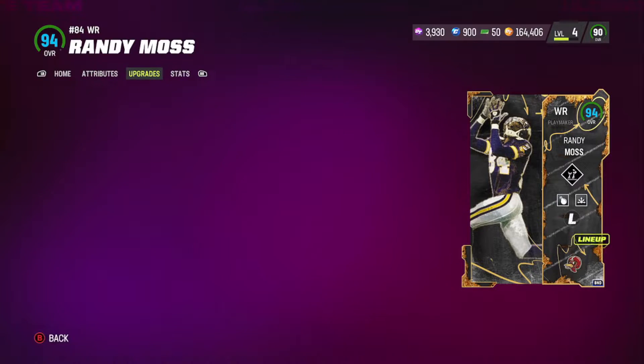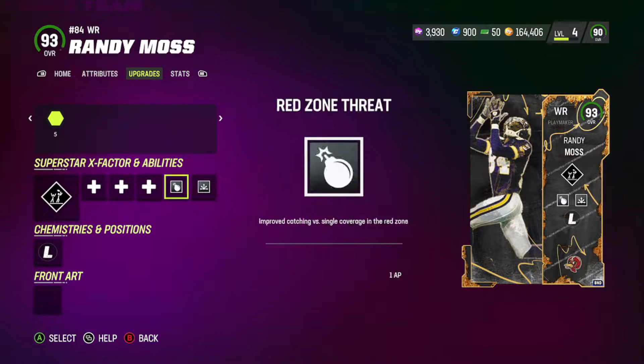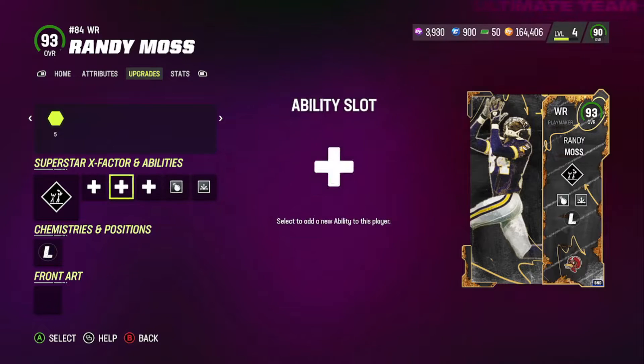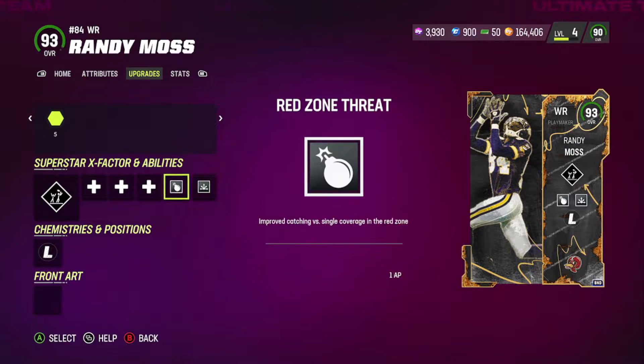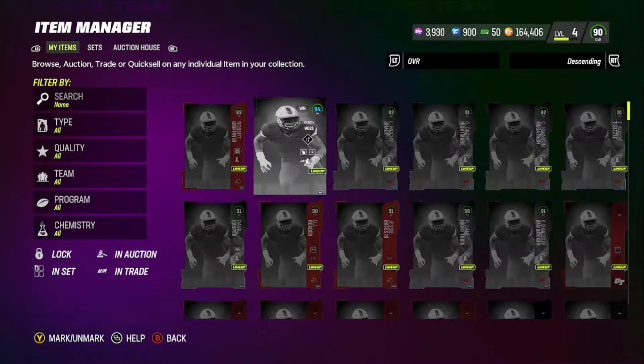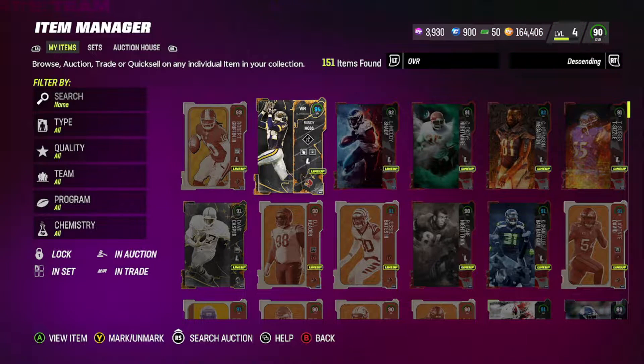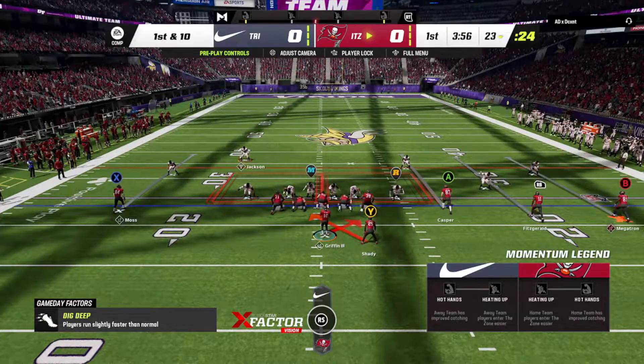On top of that, he comes with Route Technician at 3 AP which is insane, and he gets Red Zone Threat at one, so I'm putting double me on him. With those two abilities, this is the best receiver in the game. If you guys enjoy this idea and have any other cards you want me to put on my squad, hit that like button, hit that sub button. Let's get into the gameplay — I forgot to change my uniform back to the Vikings, which is completely on me.